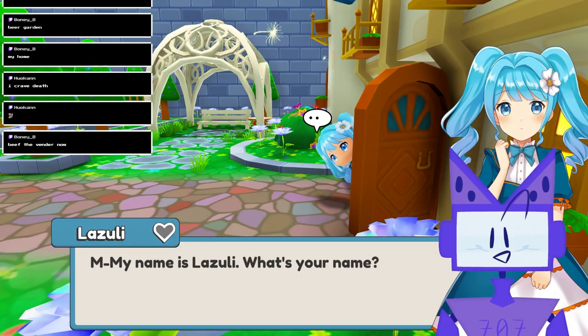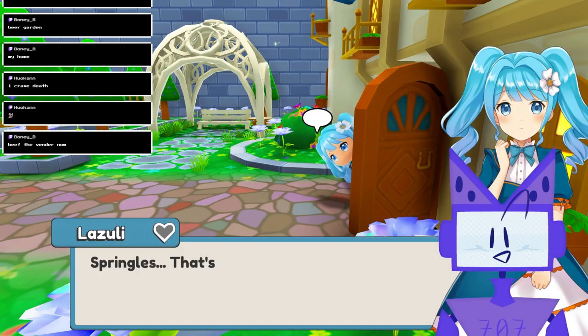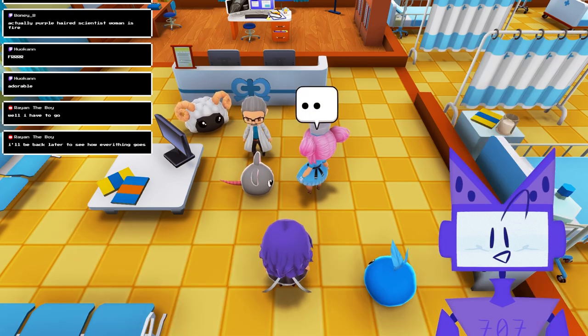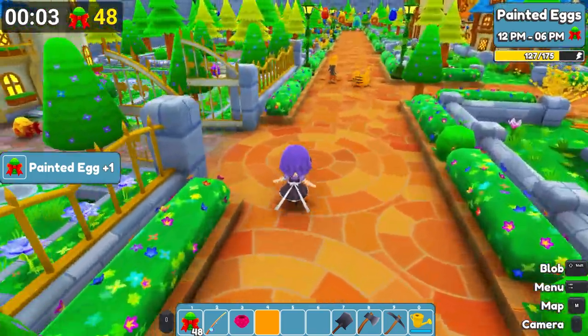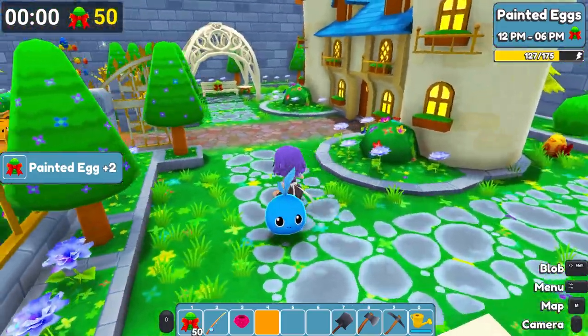There are too many good characters to choose from. If you've played OvaMagica's demo or are planning on getting the full release, who are you looking to pursue? I'm stuck between Lazuli or Opal. The Egg Festival was fun. I'm curious for those who played the demo — how many eggs did you collect in the egg hunt? I ended up with around 50, but I know I could have gotten more.